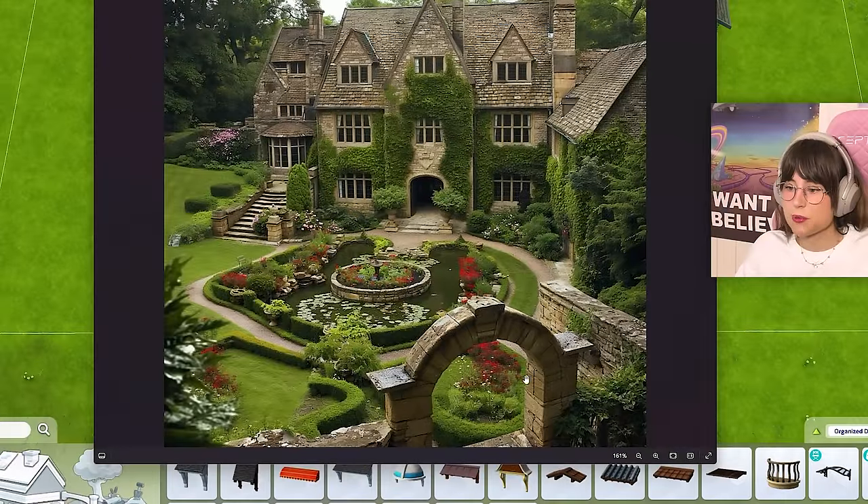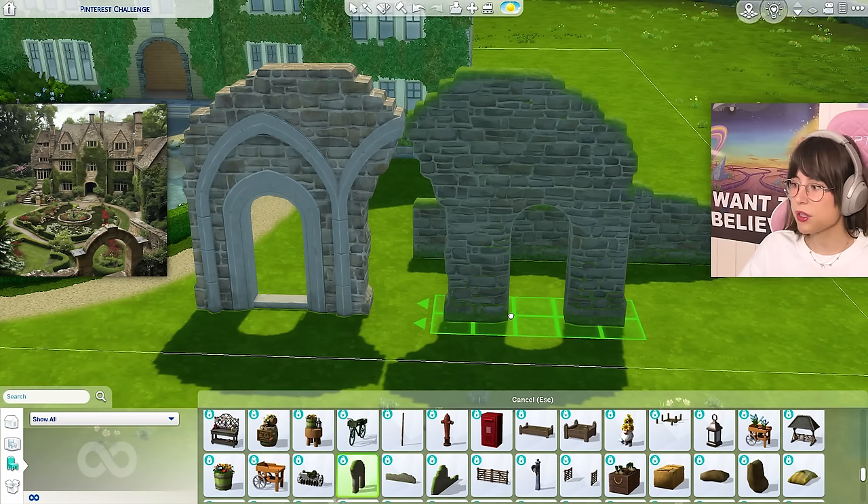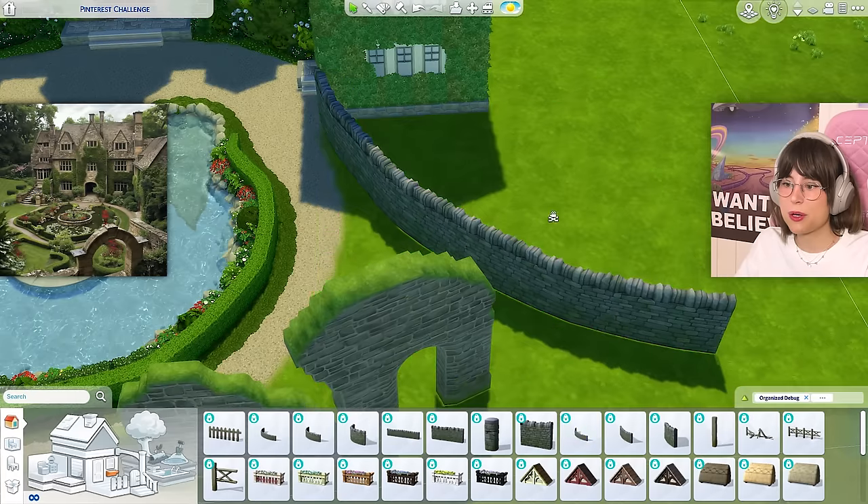Oh, how could I forget — I also fixed my roof! I somehow managed to fix it and I don't want to talk about it. Now, looking at the picture, there's a stone arch with a big stone wall, so I'm going to recreate that — a little stone wall up in there and then a big old fence that goes there.